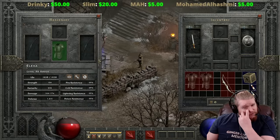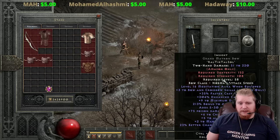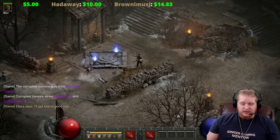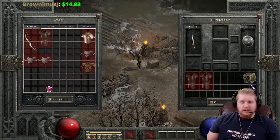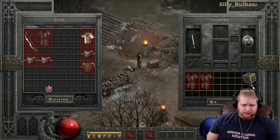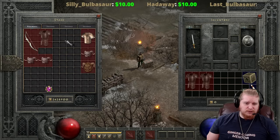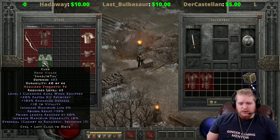Besides the Thorns route, you can also go with Insight, which gives a large amount of mana regeneration. I personally don't like to run Insight unless I absolutely have to, because while it does give a huge amount of regeneration, it consumes a slot you could use for something more powerful. My personal opinion is that if you can do without Insight, you can eventually make your character so powerful that it doesn't matter - you'll get a huge damage bump by setting up for damage output instead.